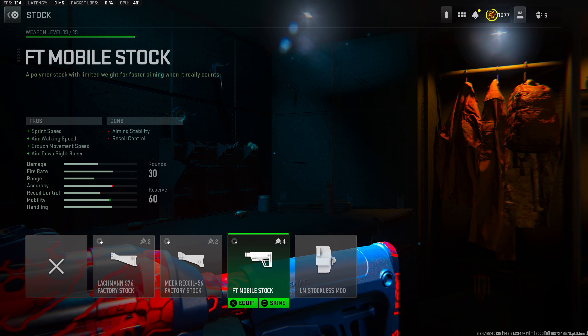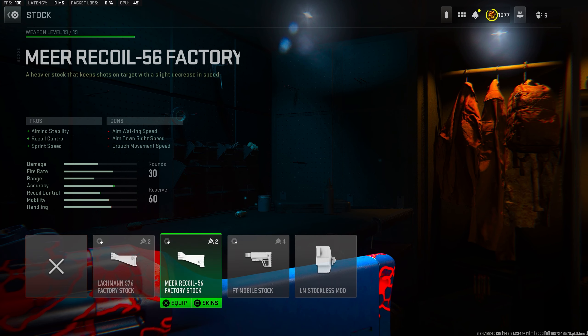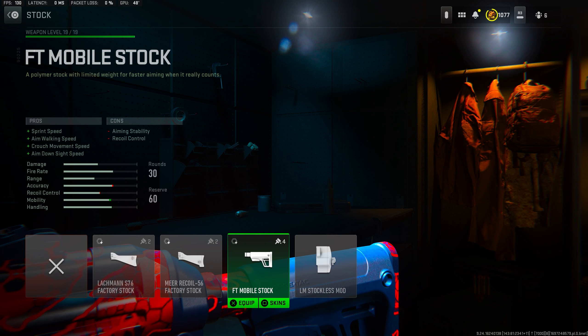Moving on to the stock category for the Lachman Sub, I was rocking the mobile stock for the sprint speed, aim walking speed, crouch movement speed, and the ADS speed. You get a ton of stats, so it's really too good to pass up. You do lose a little bit of recoil control, but the amount of stats you get does outweigh the recoil control that you lose. Definitely make sure you guys are rocking the mobile stock.